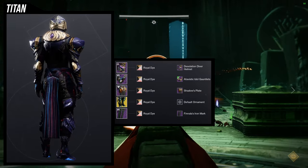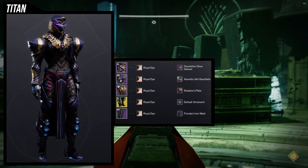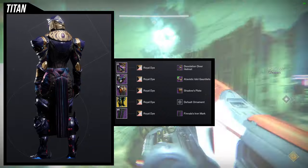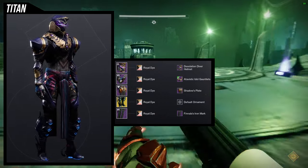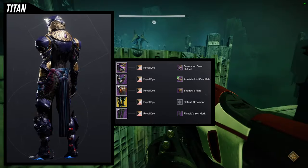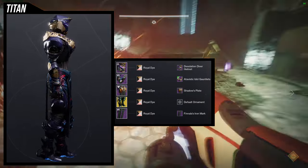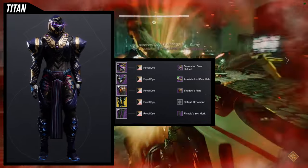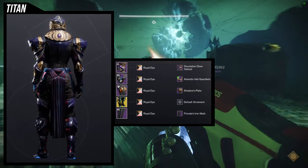I think this is a banger of a set. For the shader we're using Royal Dye so it combines really well with Shadow's Plate — the gold on the front and the purple stone don't change color, and Royal Dye naturally incorporates all of those colors. That's super dope and I'm really happy with it. It's one of my favorite sets I've made. I'm not sure if I was using different boots in the original version but either way this looks amazing.